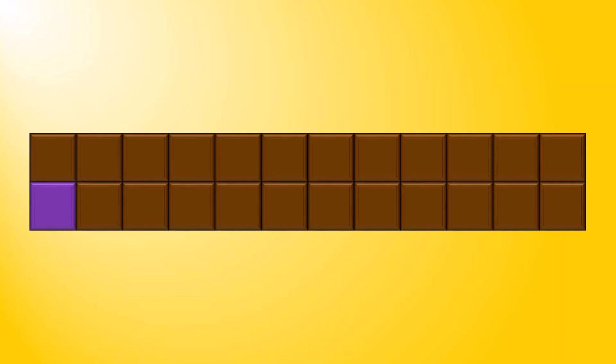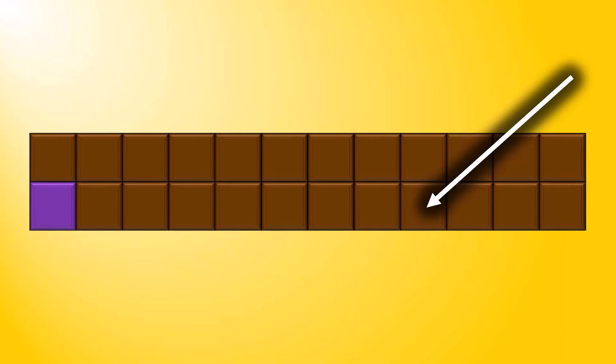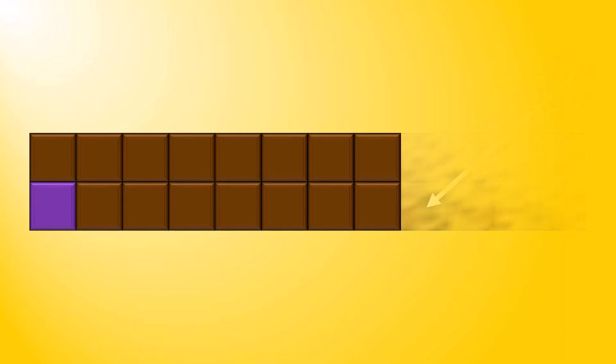For example, if you went first and you chose this as your opening move, you would have to consume 8 pieces of chocolate in total — everything above it and everything to the right of it.